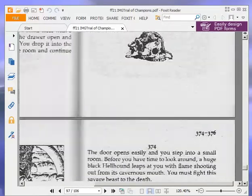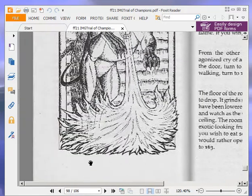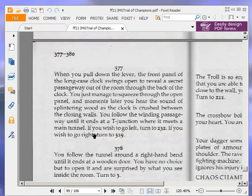When you pull down the lever, the front panel of the long case clock swings open to reveal a secret passageway out of the room through the back of the clock. You just manage to squeeze through the open panel, and moments later you hear the sound of splintering wood as the clock is crushed between the closing walls. You follow the winding passageway until it ends at a T-junction where it meets a main tunnel. We are going to go left and turn to 232.